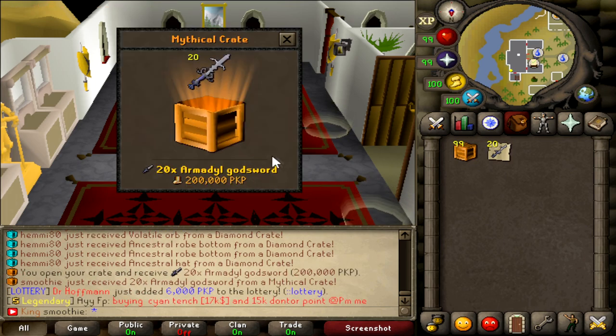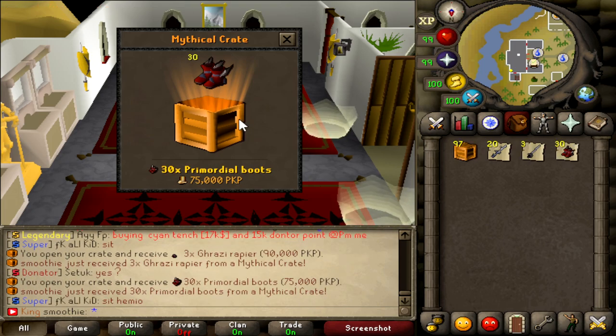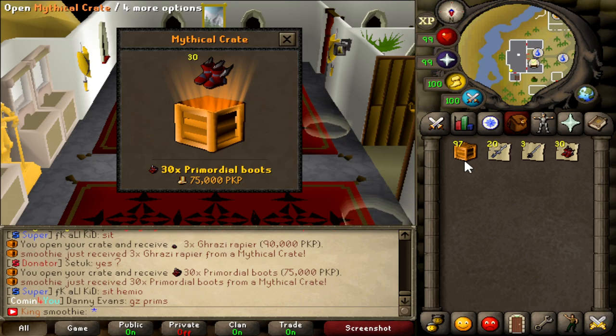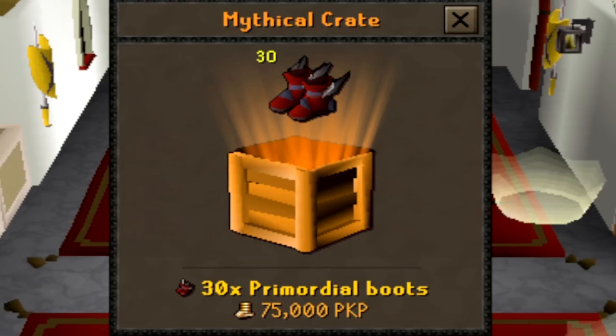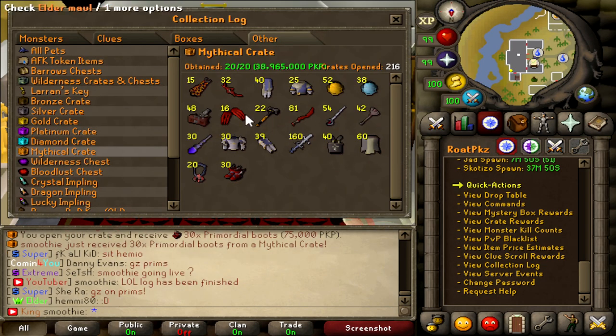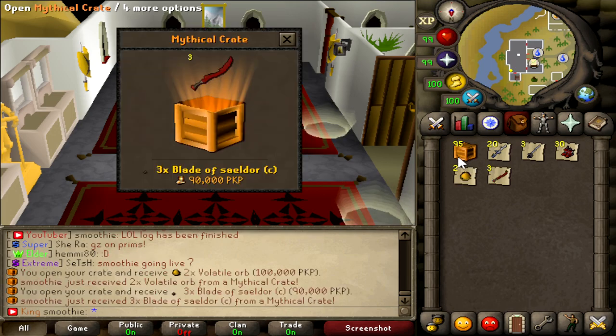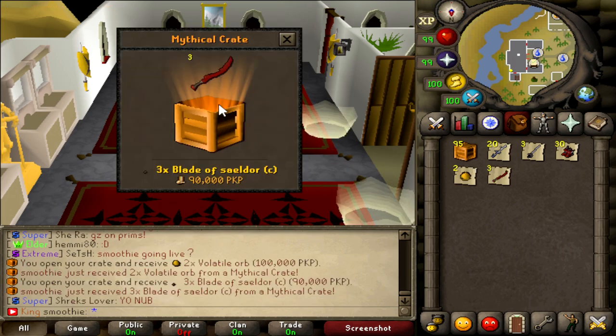First one I'm gonna get 20 AGS's, I'll take that — 80k. Come on, give me the primordials. Oh my god, I got it bro! Finally, the third freaking crate and I got the primordial boots! Oh my god, take a look at this — yeah, looks amazing. Now hopefully I'm just gonna get some nice infernals and that's gonna be a 10 out of 10 opening. Let's keep on going — okay, Blade of Saeldor.